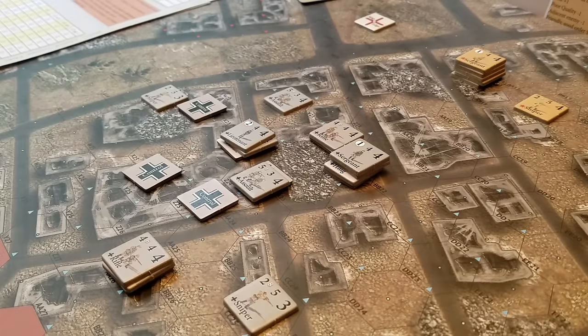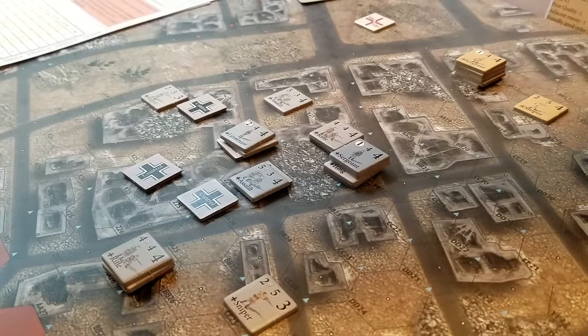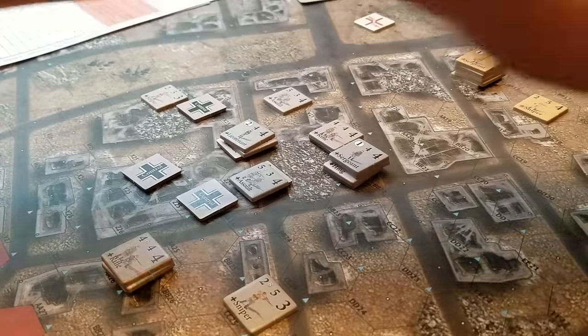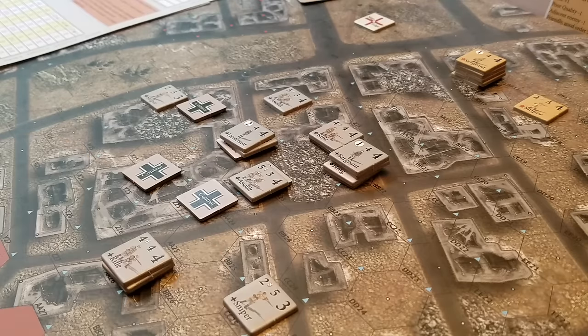First thing we need to do is roll for impulse points. I'm going to do that for the Soviets first. They got three dice — that's a three and a seven, so they get seven impulse points. That's not a whole lot. The Germans get two dice and only get three impulses. This will be very interesting for our first turn. There are seven turns in the scenario — you count down from seven to zero — and the Soviets already got initiative.